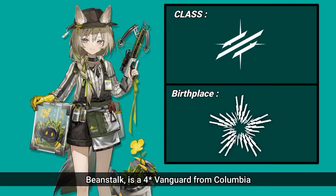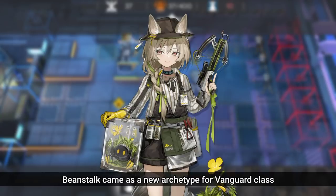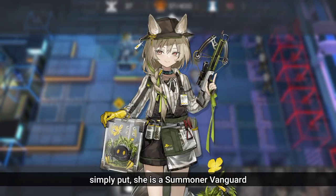Beanstalk is a 4-star Vanguard from Colombia, a professional metal crab breeder currently working in Rhodes Island as an official operator. Beanstalk came as a new archetype for the Vanguard class — simply put, she is a summoner Vanguard.